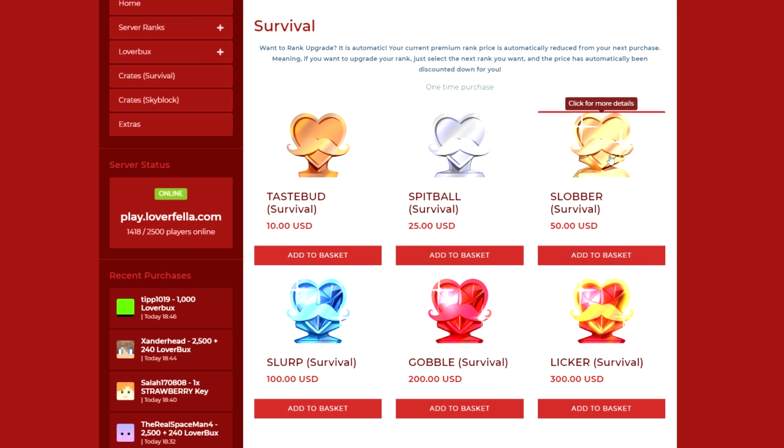Slurp gives you slash shop, which means you don't need to go to slash warp shop — you can use the shop anywhere, which is extremely helpful if you're building something and don't want to tp around. Gobble is the most worthwhile rank in my opinion and gives you slash fly and slash head. Liquor is the most expensive rank, and while you'd think it would be incredible, it doesn't have too many really cool things. It's more aesthetic — it has slash skull, which lets you get any player's skull, and slash trail, which gives you particle effects all around you.